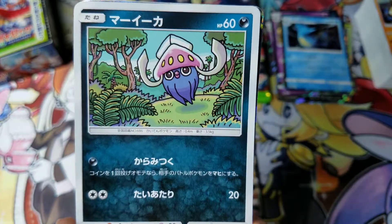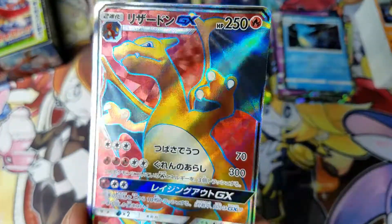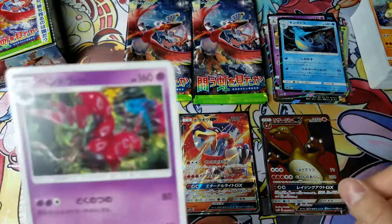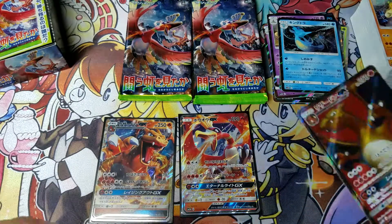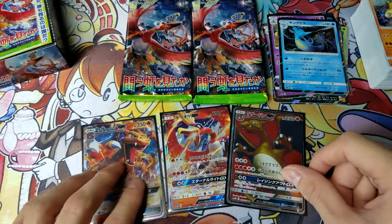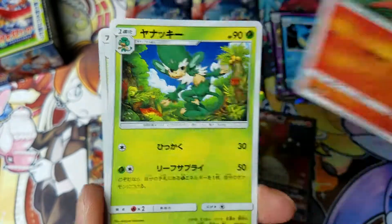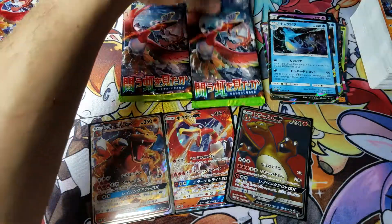I think I saw something there — so I got Viola, Charmeleon. Oh nice, I got the full art Charizard! Awesome — look at the texture in the background. Nice. So that is three, so one more should do it for the box. It's all fire types. I think I have completed the regular rare foils.